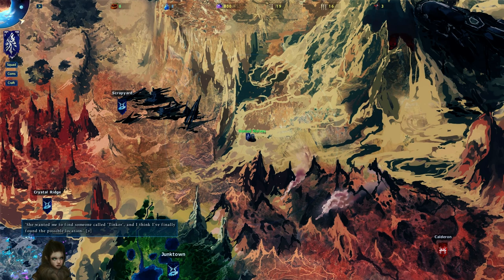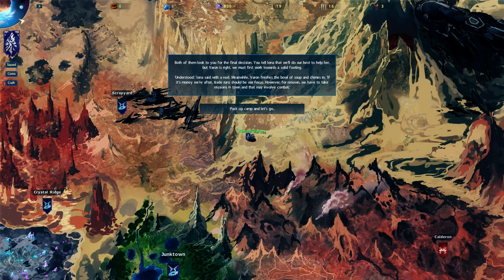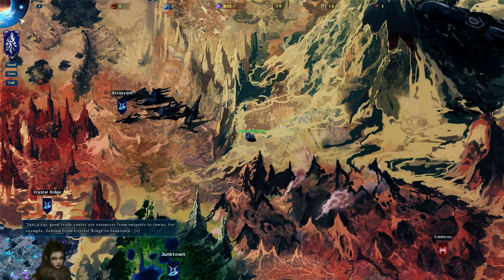So we need to find someone called Tinker. Now, all we've done out here are petty caravan escort jobs for low pay. Before we run off on some wild adventure, we should be making big money and making a name for ourselves. We don't have to prioritize chasing Iona's leads, but if we're near Ember Lake, stop by so she can do some digging. Both look at you for the final decision — you tell Iona we'll help, but Varin is right: we must work towards a solid footing first. Varin says trade runs should be our focus for money, and missions in towns for renown. Good trade routes: resources from outposts to towns, for example xenomium from Crystal Ridge to Junk Town.